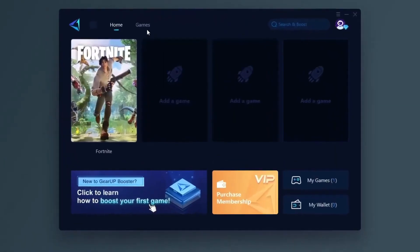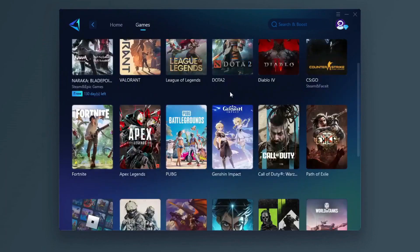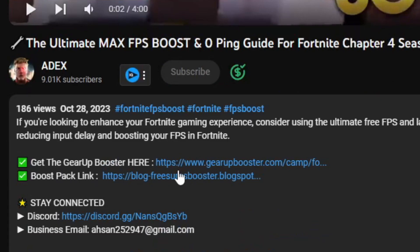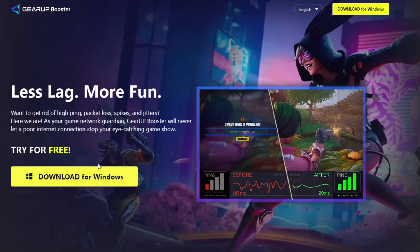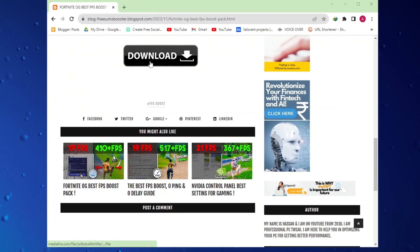Gear Up Booster is one of the best programs for optimizing your ping while you play games using a wired or wireless connection. Get this paid program free from my description and play with lower ping. Visit my website through the link in the description and download the FPS boost pack.